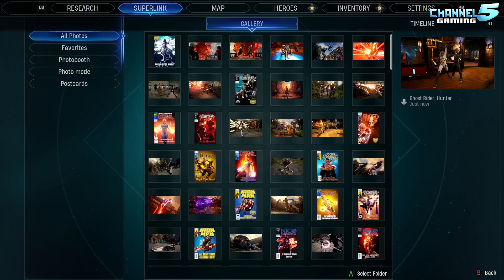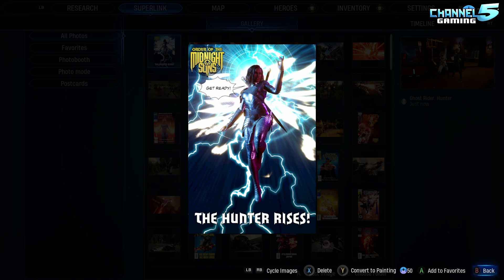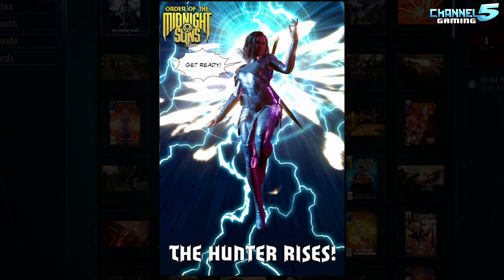Under our Super-Link we can go into our gallery and it shows all our photos starting here. My very first image — when we created our Hunter, it gave us the opportunity to make a comic. That was the first time I ever used the photo mode editor and I was like, 'Oh, this is neat.' It's probably the only time I used the little emote thing where you can say something. She's like, 'Get ready.' The Hunter rises — it's my very first issue, she was risen from her grave and welcomed into this universe.